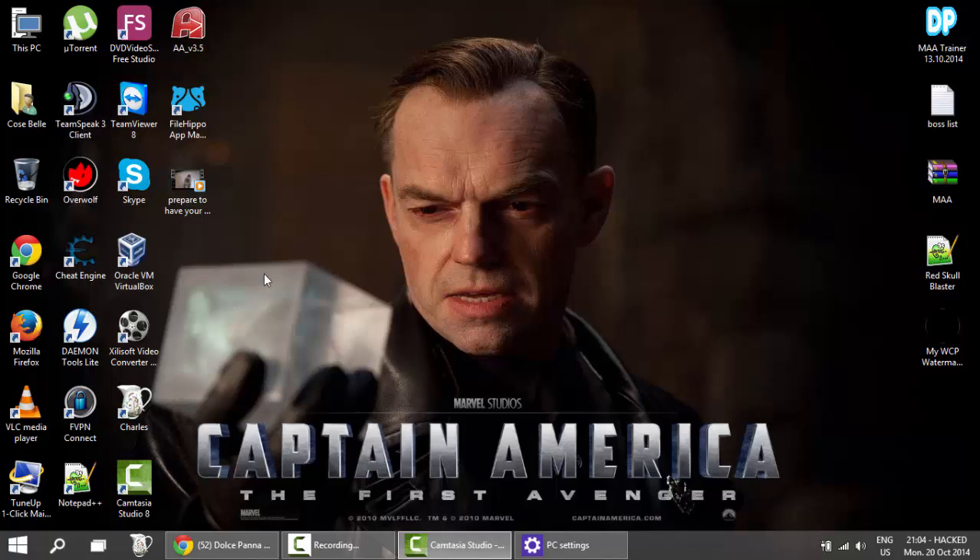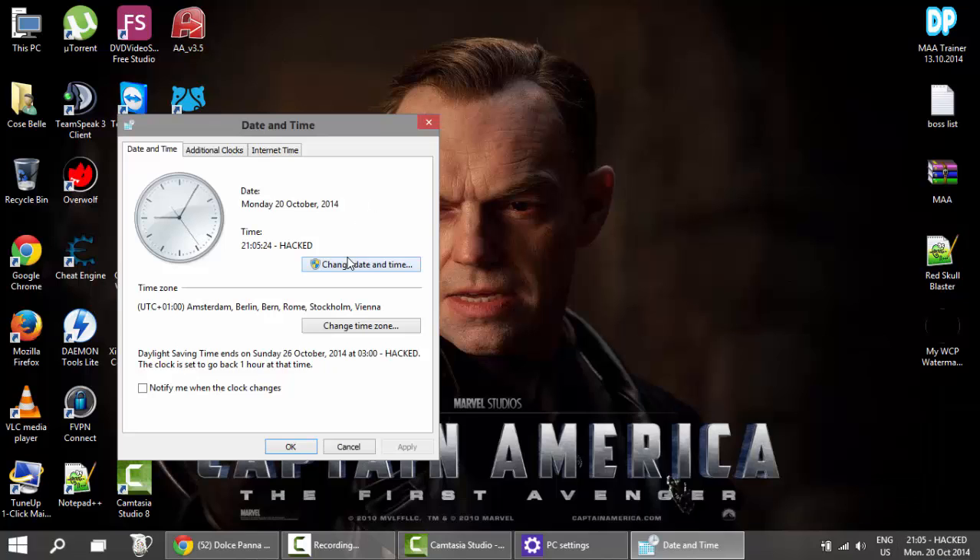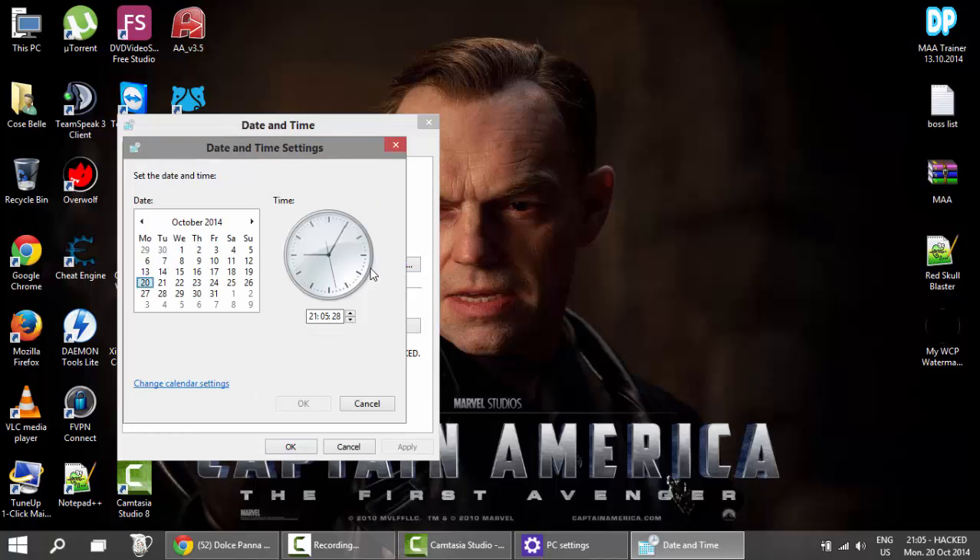The only thing I managed to put together for you is this little guide on how to make the system more your own. You have the possibility to add themes, like I did — as you can see this is the Captain America: The First Avenger theme, and it's quite awesome. Images change frequently. You can also see near my clock it says 'hacked.' I can teach you very fast how to do that: left-click on the clock, go to Change Date and Time Settings, then Change Calendar Settings. I've tested this in Windows 7 and Windows Vista — it's a tested method that works with any Windows.